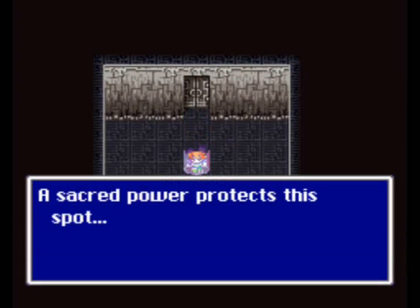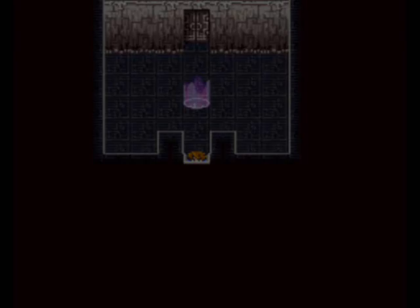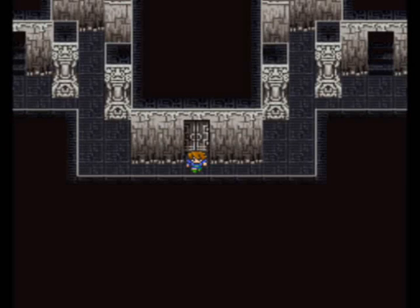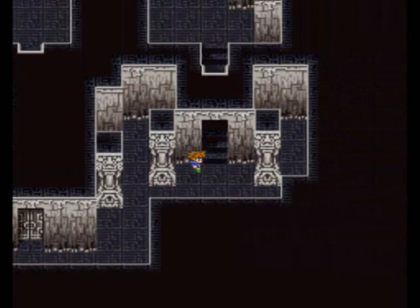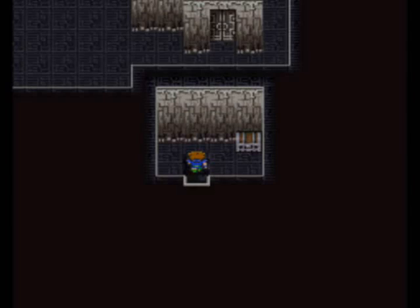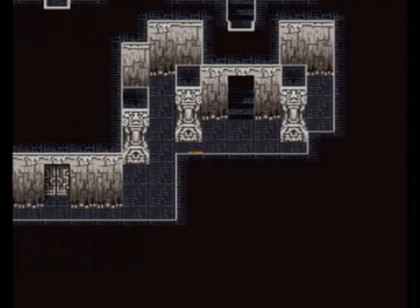We have a save point here! We can rest using a tent or a cabin, and we can save the game. Thanks for the tip. We have two ways to go up. Let's try the right path first — I'm not sure which way to go. Oh, we got another leather helmet. Don't need it!